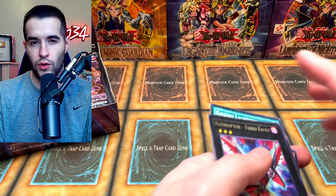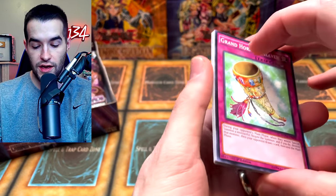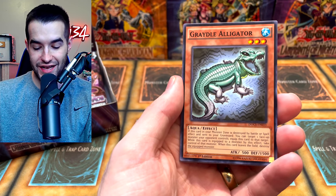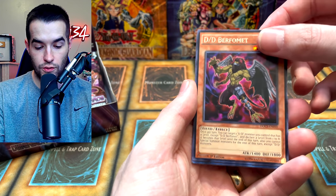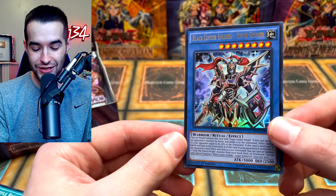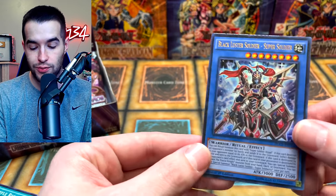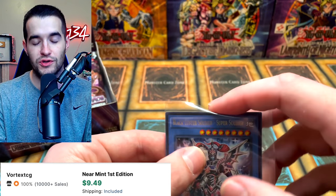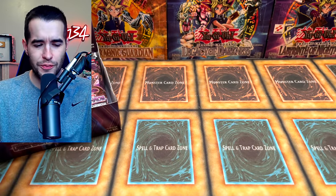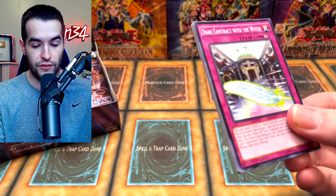We have 24 packs here, and we haven't done a booster box of this so it's actually pretty fun. We got Grand Horn of Heaven, the Yata retrain — I just can't believe there's a Yata retrain — DD Berfomet, and the Black Luster Soldier - Super Soldier! It took us so many packs before — this was the original goal of the opening, to pull this. Not even an ultimate rare and we couldn't pull it for so long. That is so awesome. We're already pulling crazy — we've got a super and an ultra so far.